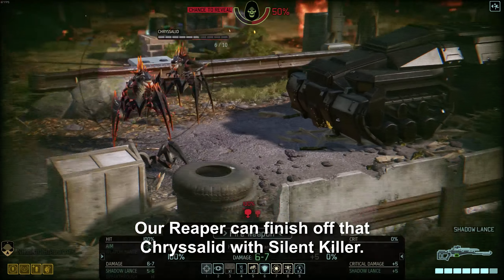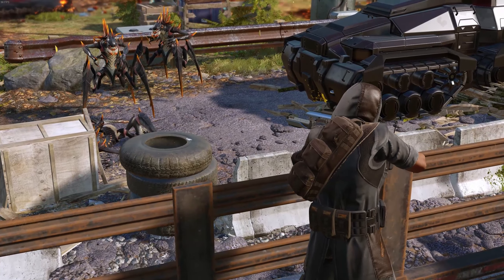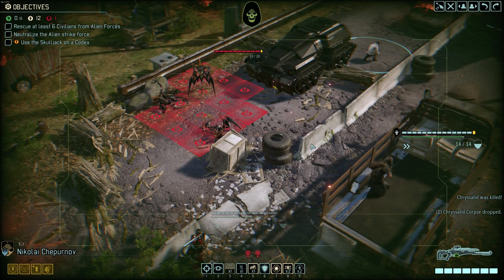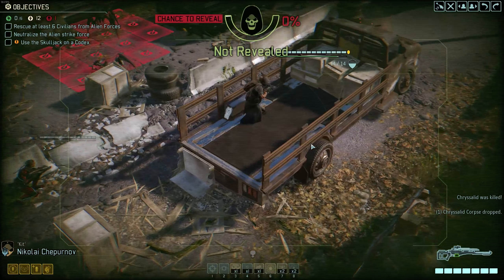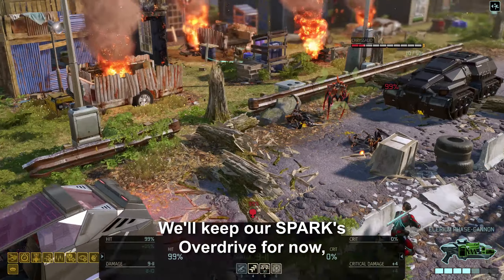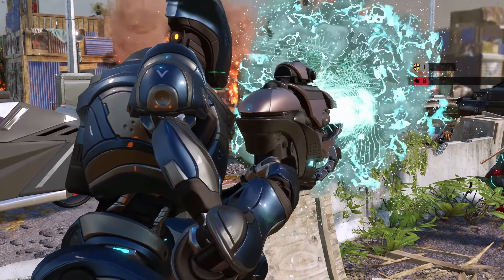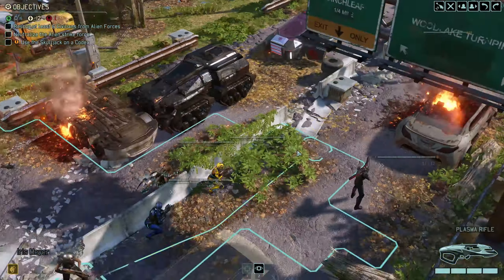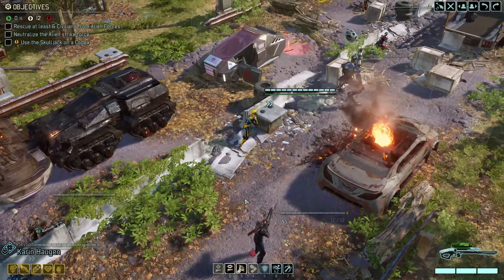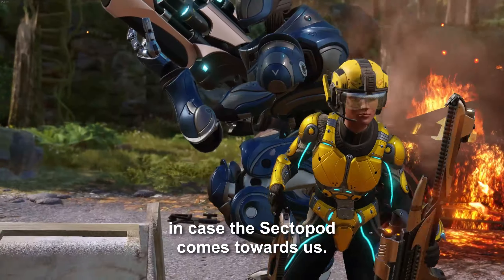Our Reaper can finish off that Chrysalid with Silent Killer. We'll keep our Spark's Overdrive for now but try to proc the Hair Trigger. We'll hang on to Lightning Hands in case the Sectopod comes towards us.